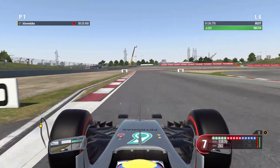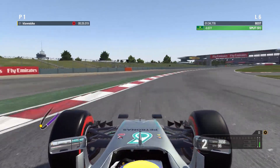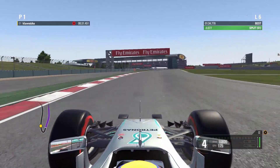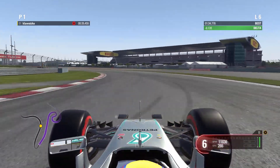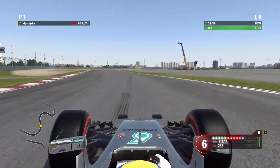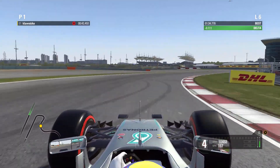Now we're watching for the curb on the left-hand side — as we reach that, that's our braking point for the hairpin. It's also important to get a good traction zone right here as the curb ends — that's the turning point. Don't get on the grass on the inside. Lift a little bit and then down into fourth gear into this right-hander.